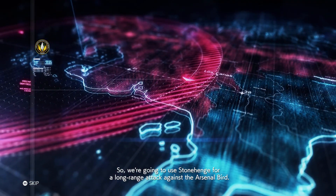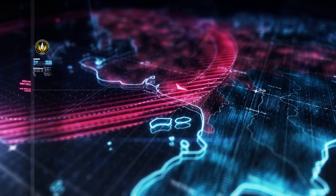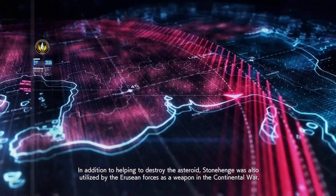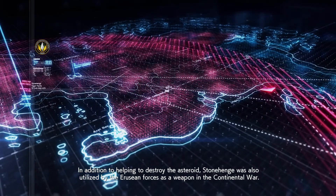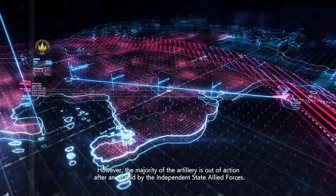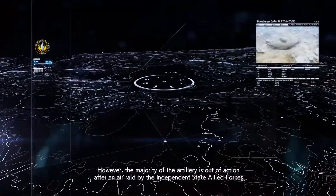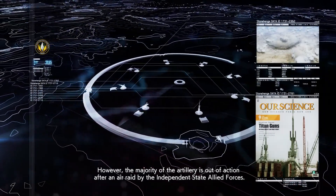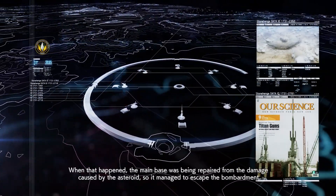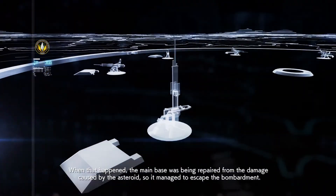We're going to use Stonehenge for a long-range attack against the Arsenal Bird. In addition to helping destroy the asteroid, Stonehenge was also utilized by the Illusion forces as a weapon in the Continental War. However, the majority of the artillery is out of action after an air raid by the Independent State Allied Forces. When that happened, the main base was being repaired from damage caused by the asteroid, so it managed to escape with a bargain.